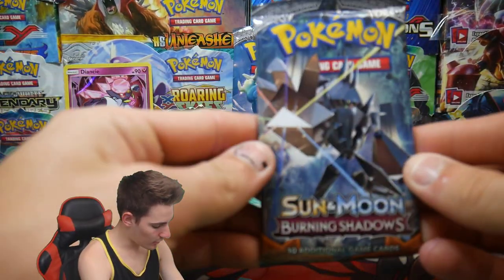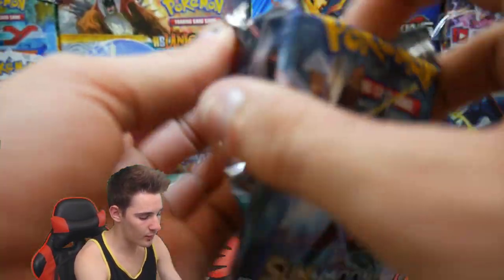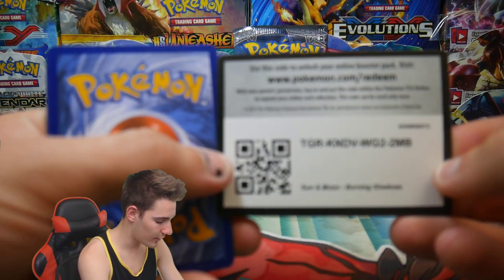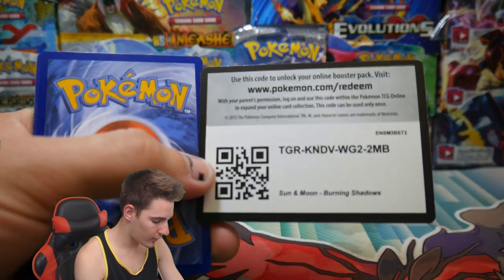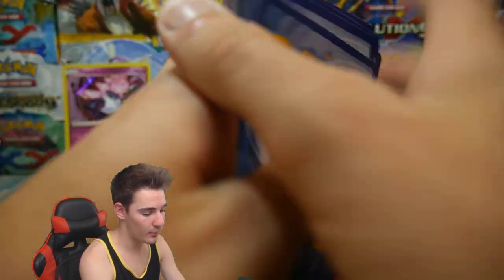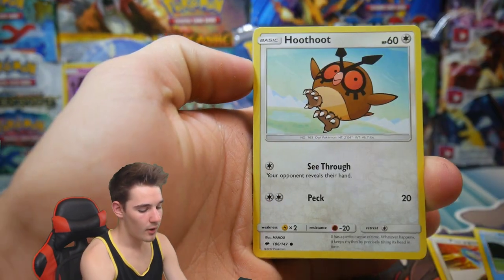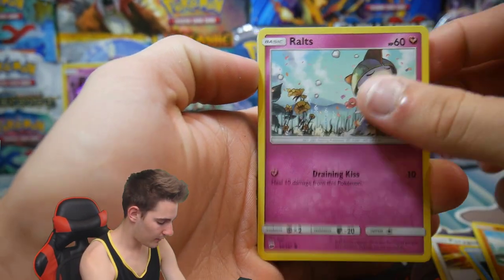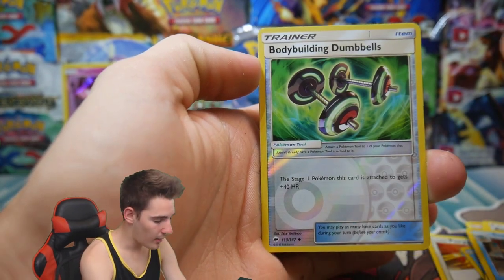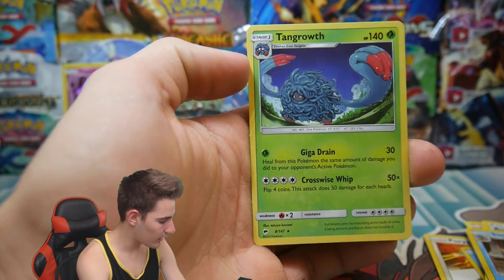So we've gotten a Holo so far. Come on, let's see what this pack has. What is it — Necrozma? I'm not even going to try and butcher the name. I didn't play the games, maybe I should've, but I just didn't have the patience. We have an Energy, a Potem, Rotom Dex, a Simipour, Bodybuilding Dumbbells, and a Tapu Fini Regular Rare.